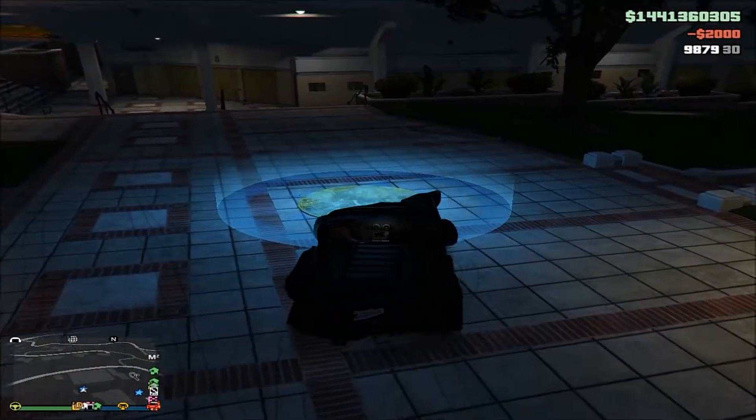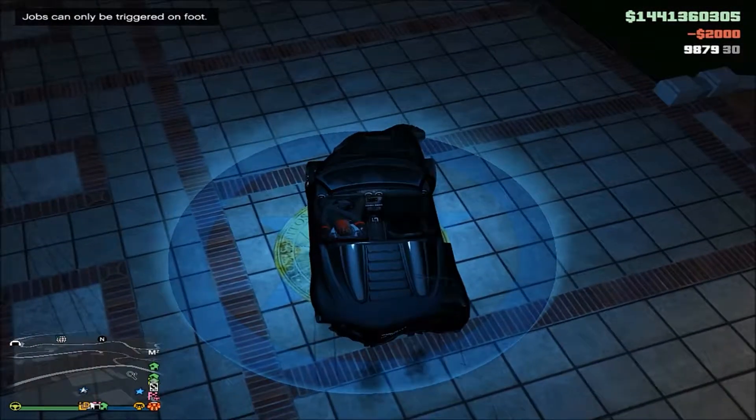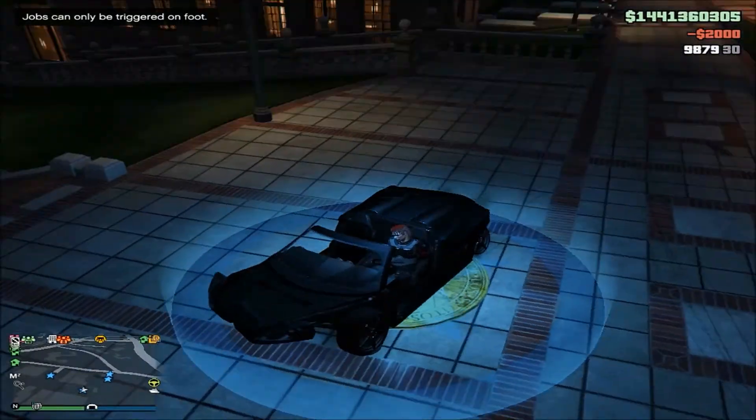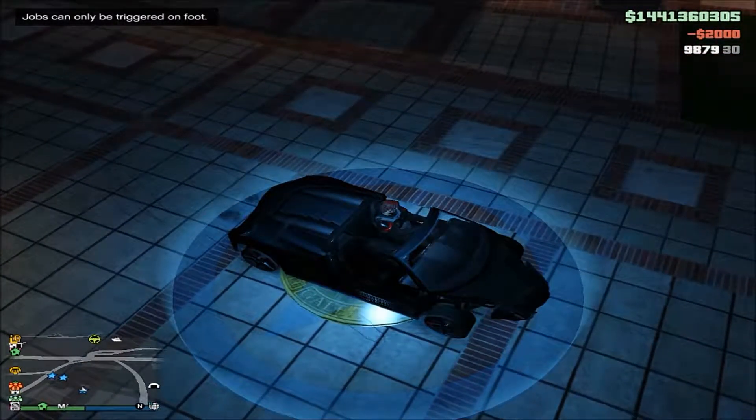As you can tell, there will be blue stars on the mini map. Go ahead and find the one that's closest to you, and drive the street car into the circle.